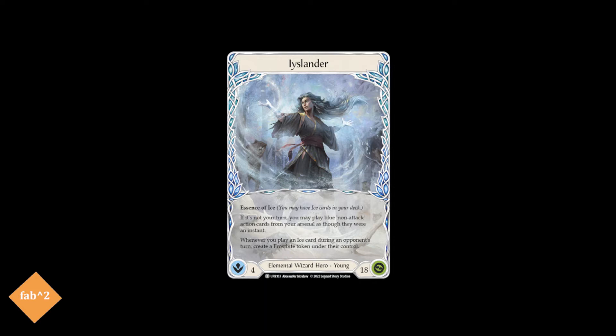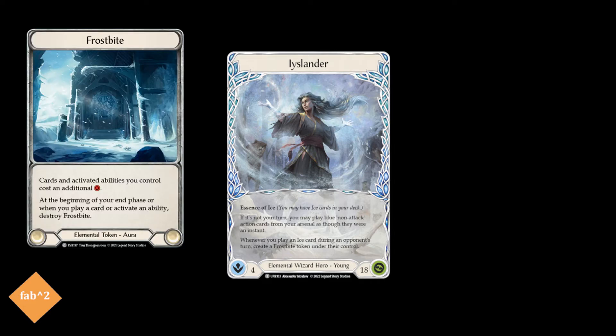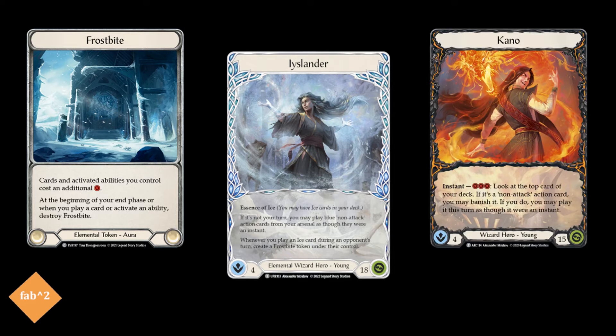Icelander has the ability to play blue cards at instant speed from her arsenal, and gives your opponent a Frostbite token whenever you play an Ice card on their turn. She's very different from the last wizard hero Kano, who's mainly a hero focused on high damage combos on your opponent's turn, or playing more of a midrange strategy with Icelander. And this can really only happen with the power of the new wizard weapon, Waning Moon.